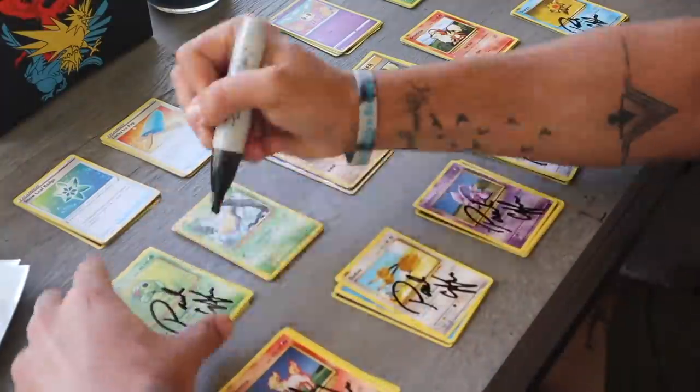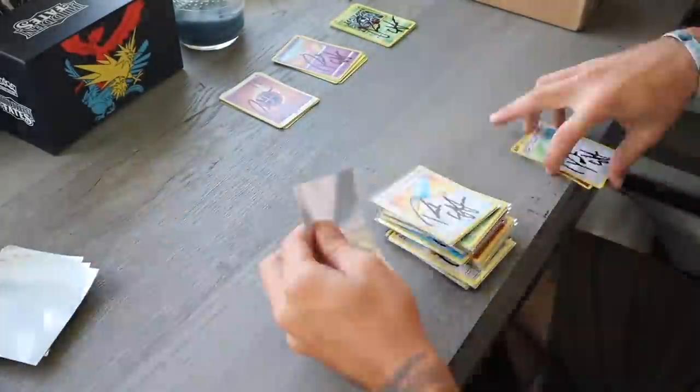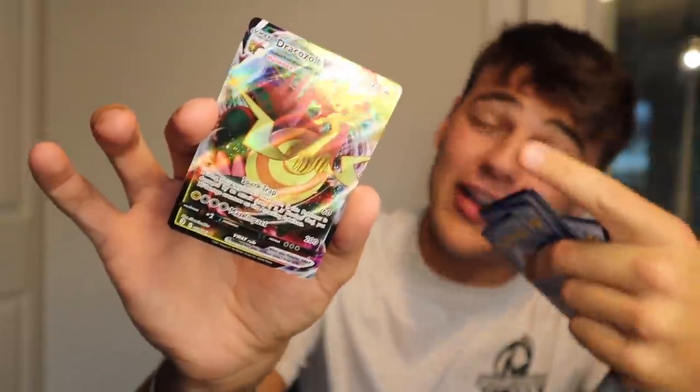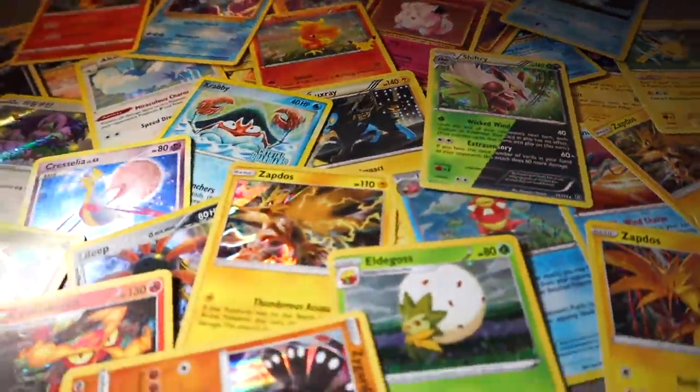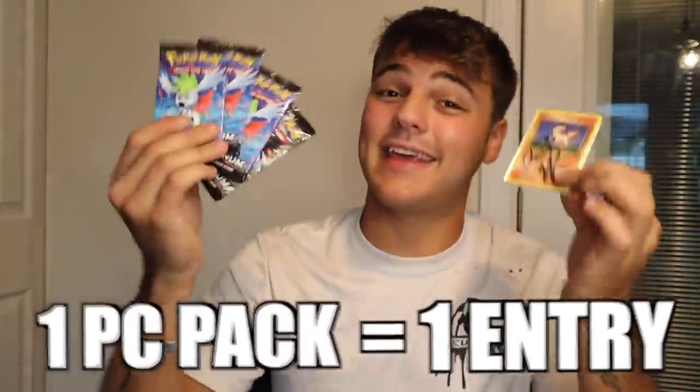Each individual pack is hand packed by me — I spend hours and hours packing these. Each pack has six cards. The front card is going to be signed by me, the others are random cards from all different series, and the last card is a hit — whether it's a reverse holo, holo, GX, EX — no matter what, you get a shiny card. Just like the other drops, this time I'm doing four vintage pack giveaways, so every PC pack you buy is an entry into winning a vintage pack. One pack, one entry, four different winners.